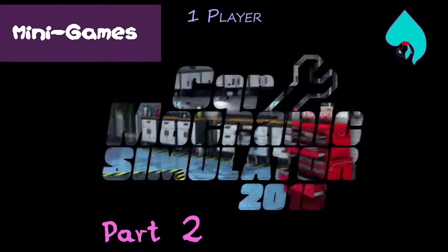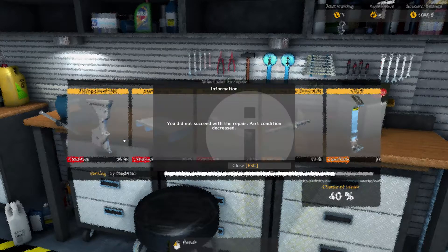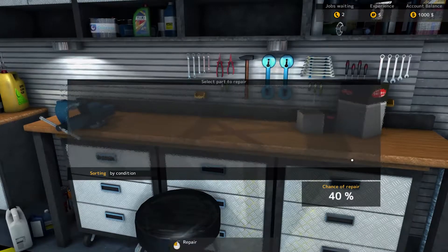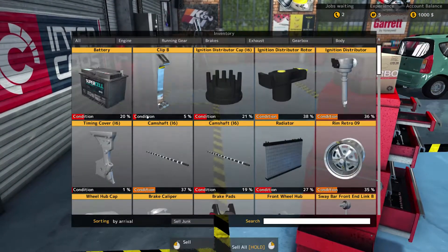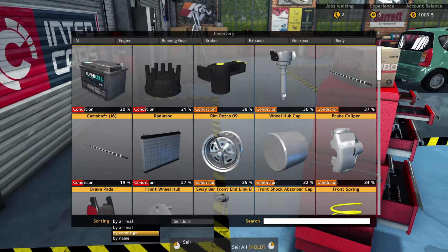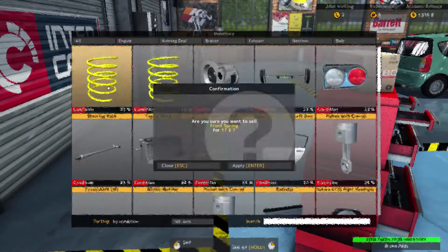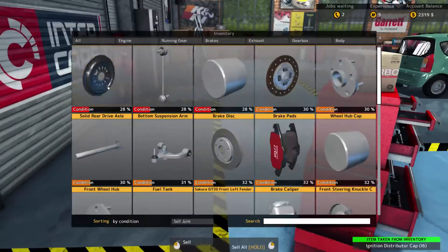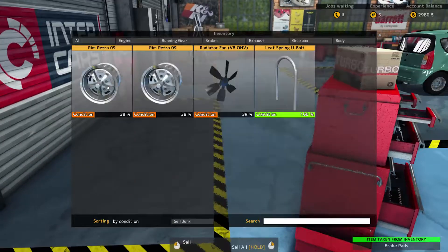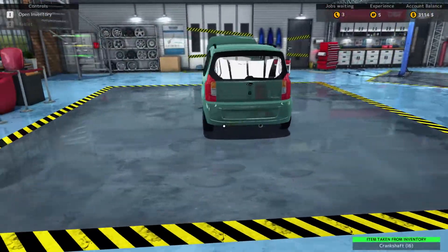We didn't do super well on day one with parts stuff, so I'm gonna need to at least attempt. I did one — that's still pretty bad. We want to grab all the junk and switch this to condition. There's nothing else that was repairable. Now we have to go through — I put my mark at 70% because there's a few that come in slightly below 70.